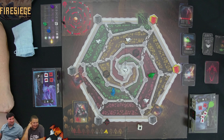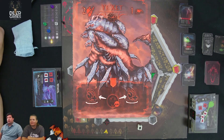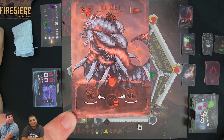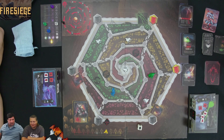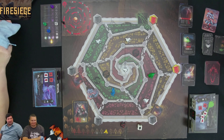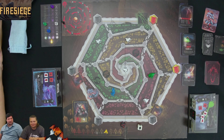Looking at the current state: the war machines are getting close to the middle, which would give us three banners. Combined with the awakening banner and another for killing Yex-Zet, we might be close to winning. Steve considers his tiles and wonders how to force the war machines to move — they only move when lanes activate via cards.